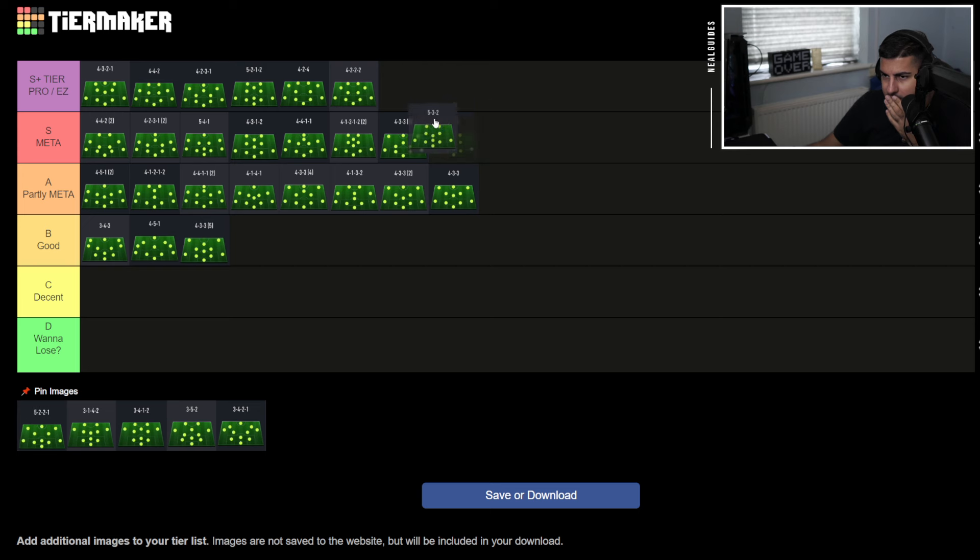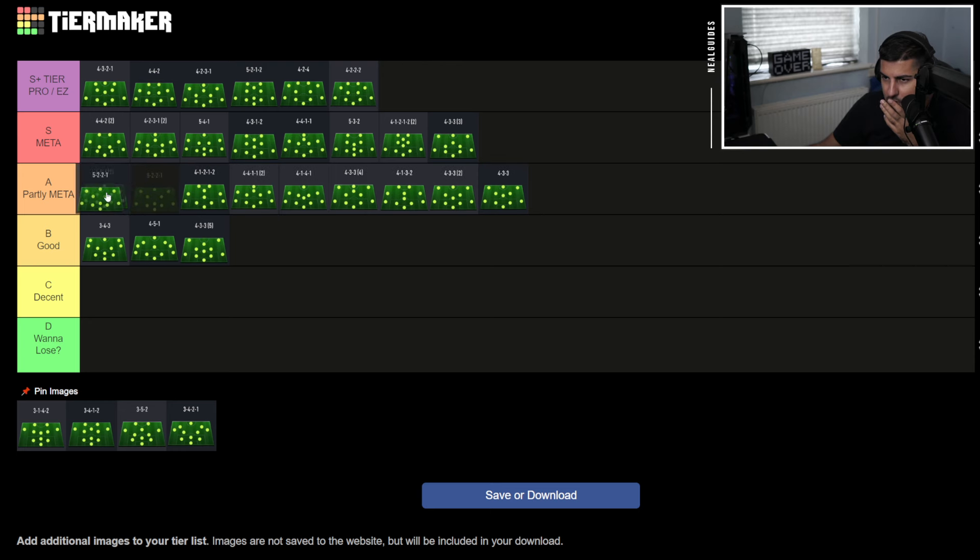The 5-3-2 — I think it goes S tier. It's still one of the best formations. The 5-2-2-1 — out of all the five-backs, this is probably the worst one. I'll put this on partly meta, because the use case of the left back and right back being so effective is still there but less pronounced.